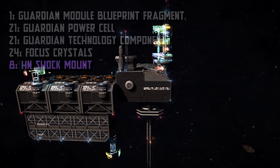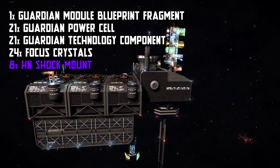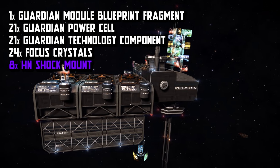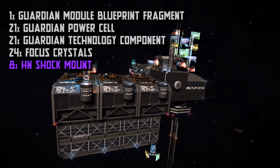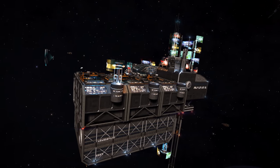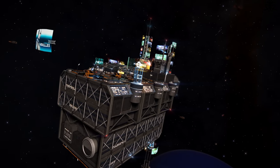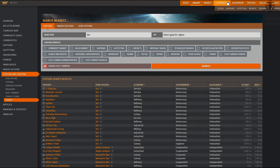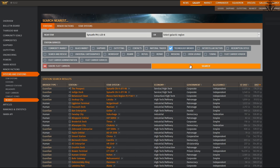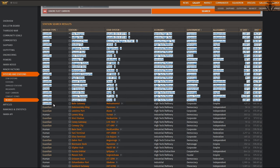After that, all that's left is to pick up eight units of HN shock mounts as commodities. You can find them via the EDDB database to see where to buy them, or look through missions as it's one of the rewards in some of them. After collecting those, I recommend looking up where the nearest Guardian tech broker is and finally unlocking the module. I personally use Inara rather than the in-game galaxy map to find these tech brokers.